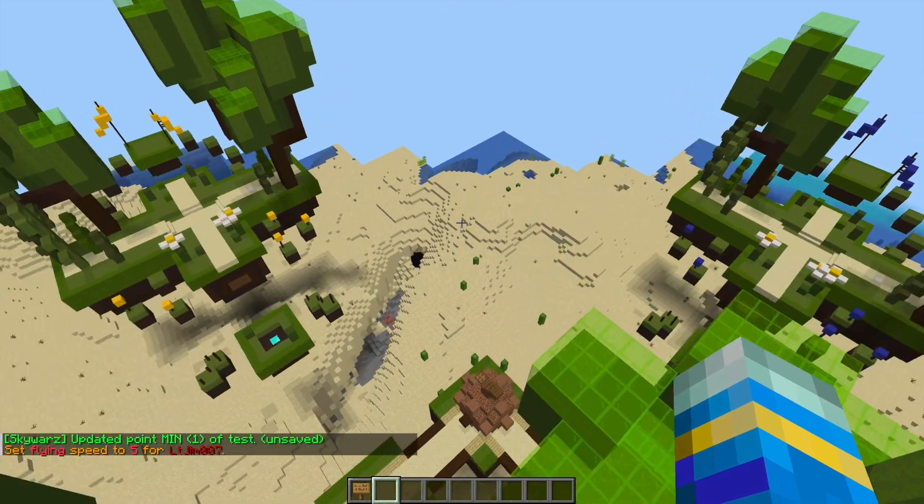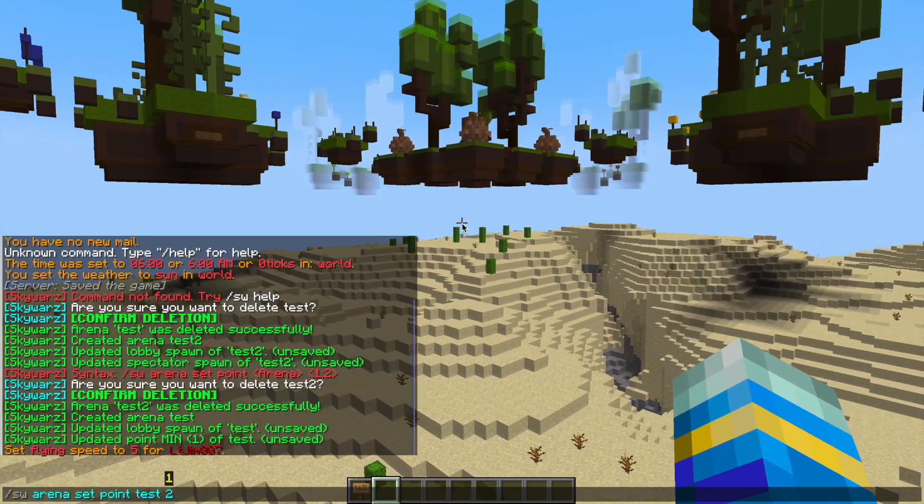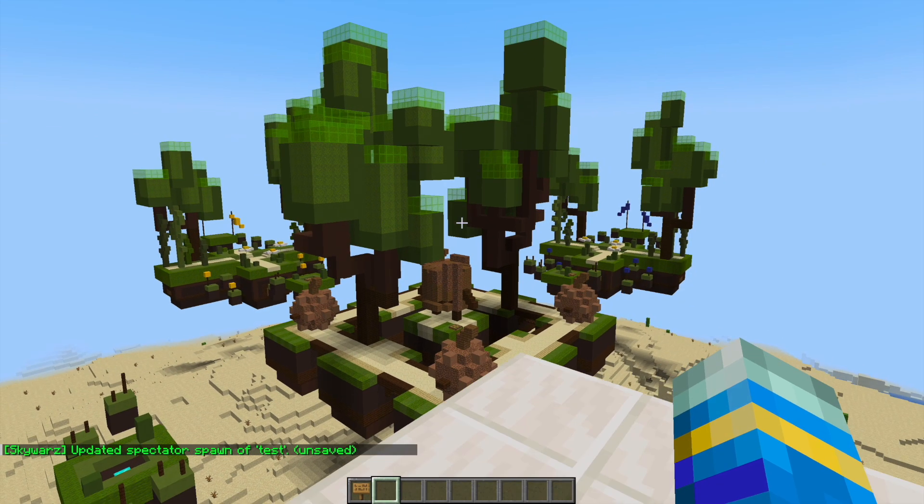Zip over to the other side, go under the map so it encapsulates the entire thing, and this is going to be point two. Then we can repeat the same command and this is going to be spectator for test. Hit enter and there we go.